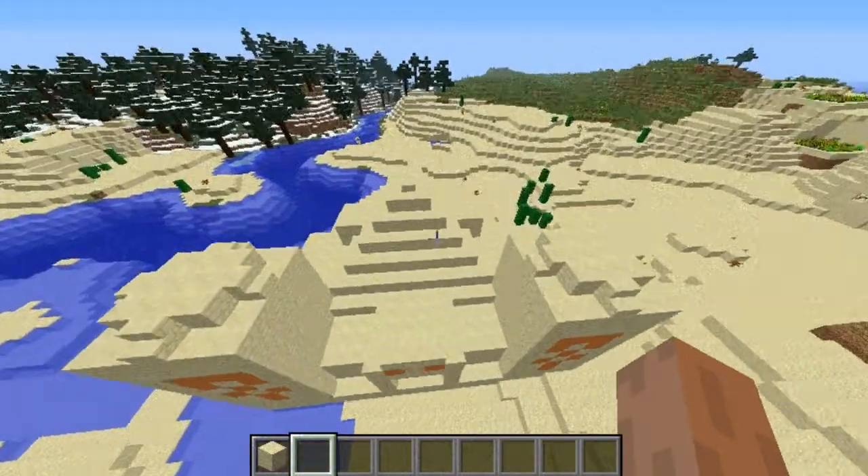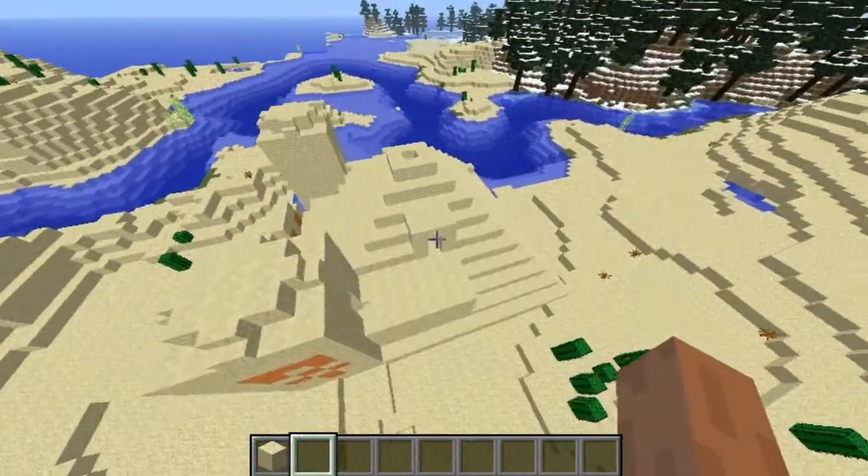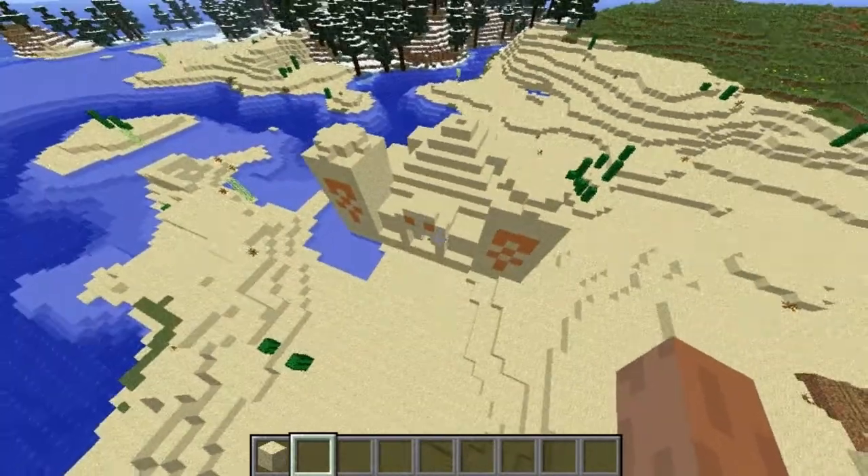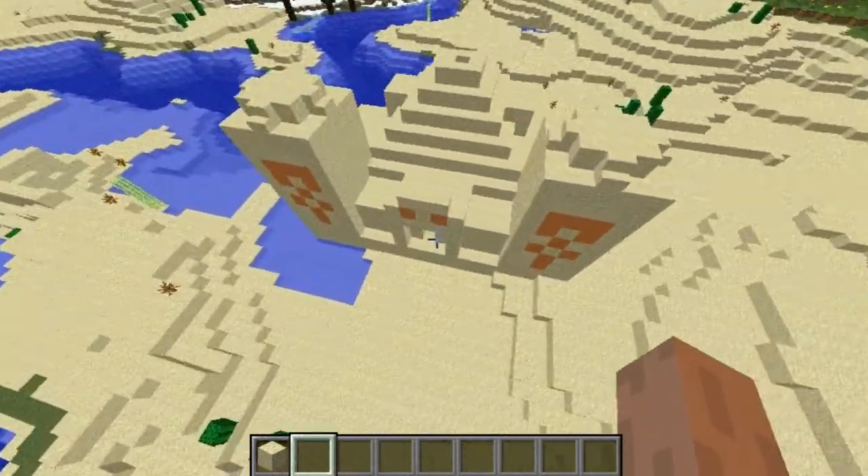Let's go ahead and get into it. Here's an overview of the pyramid and what it looks like — pretty cool looking. Some people call it a temple, some people call it a pyramid, so it doesn't matter what you call it.